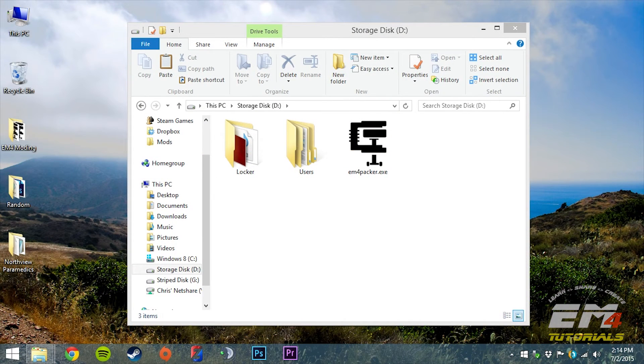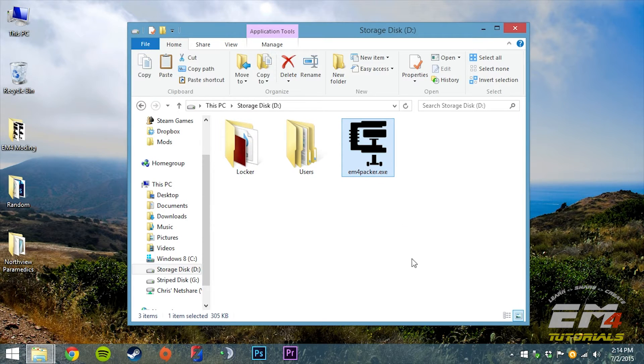Hey what's up guys, Chris07 here with a tour, demo, and tutorial on my new Emergency 4 hacker utility. What this utility essentially does is it allows you to quickly pack and unpack files in just a matter of seconds. So instead of going into the editor and telling it to pack or unpack files one by one, which is incredibly time consuming, you can pack individual files or put in a folder and it will pack every single eligible file in a matter of seconds.